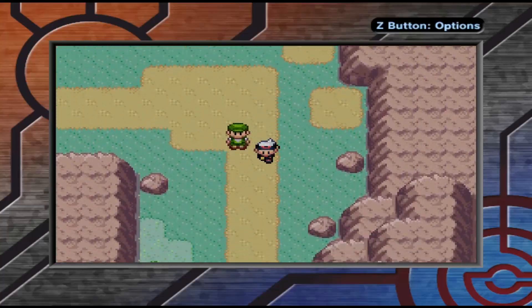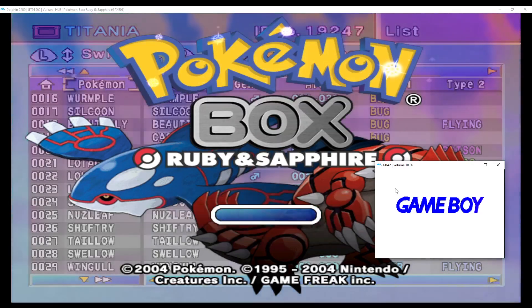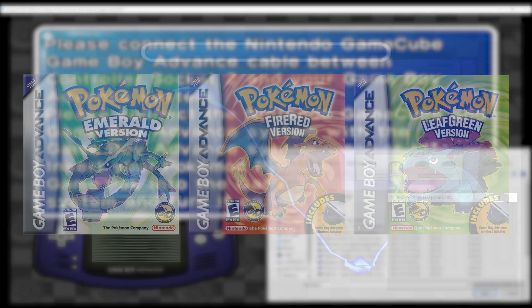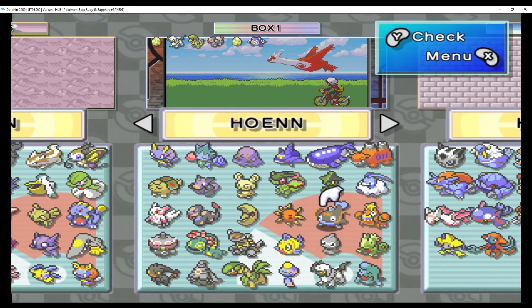The worst part is, only Pokemon Ruby and Sapphire can access the Adventure Mode in Pokemon Box. Pokemon Emerald, Fire Red, and Leaf Green cannot access the Adventure Mode — instead, they can only access the Box for storing Pokemon.